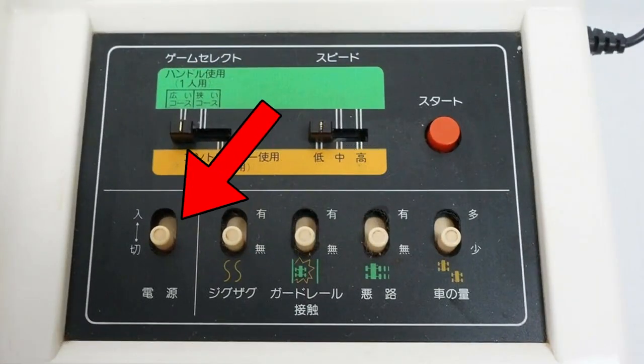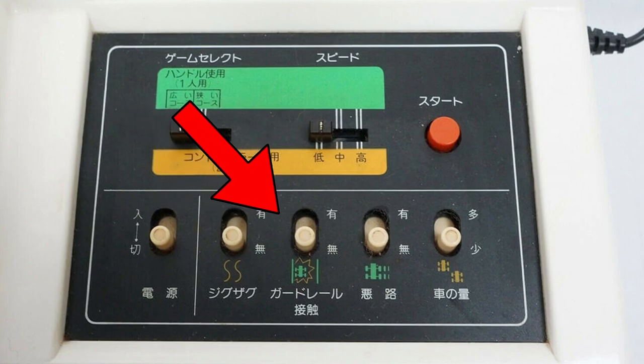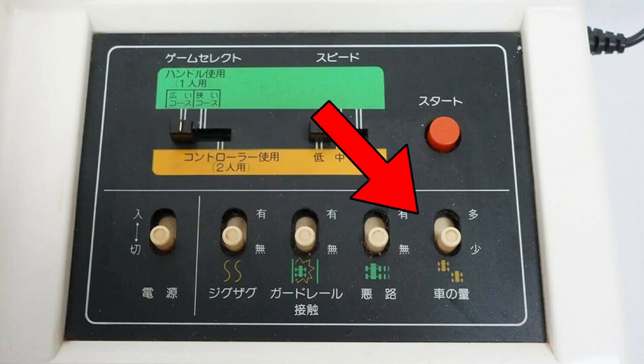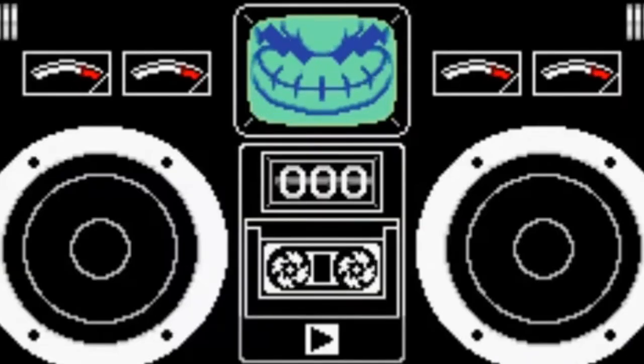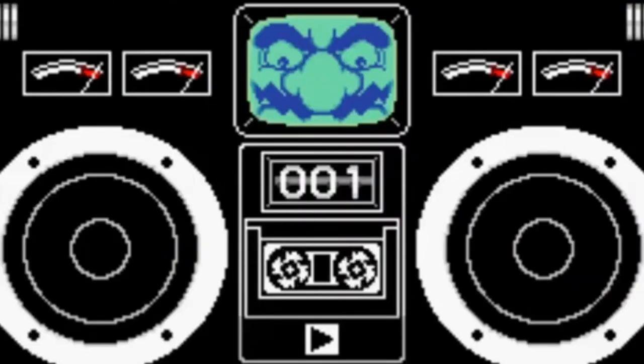The red button on the top right is the start button. The switch on the bottom left turns the game on and off. The last switches set the hazards: the first sets the cars to zigzag, the second turns on guardrail collision, the third turns on bad roads, and the last doubles the number of cars. I tried to figure out what combination of these switches would result in exactly 112 game modes, but I could never figure it out. Fun piece of trivia: I had technically seen this game cameo in the WarioWare games before playing it in this challenge.